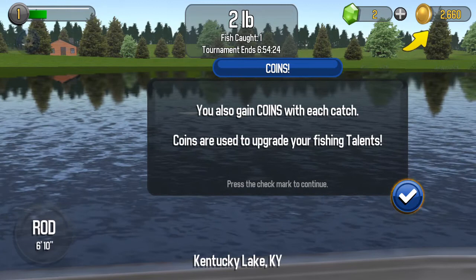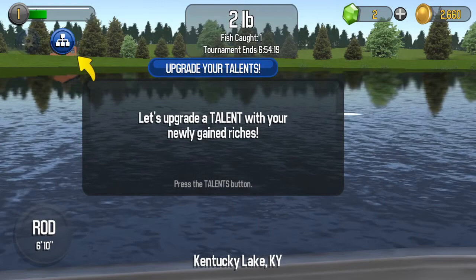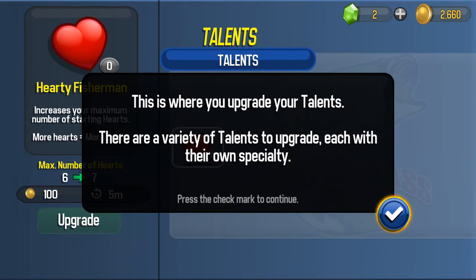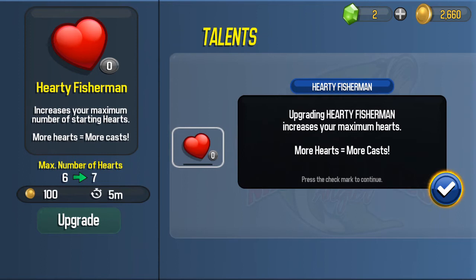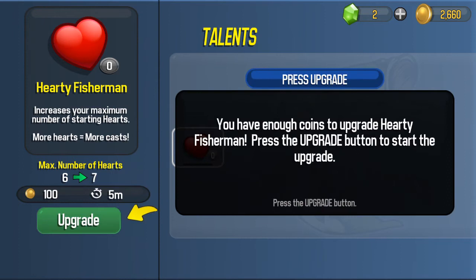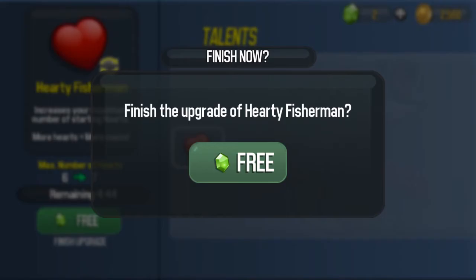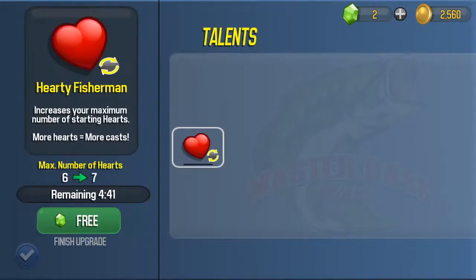Let's upgrade a talent. Where do I go? Oh, right up there. When you upgrade your talents, there's a variety of talents to upgrade, each with their own benefits. I can move to a level seven, it looks like. Because this time the gem's free, it says. Push the button in the left corner to finish. When you use gems, you can upgrade quicker. Finish the upgrade of Hardy Fisherman. Free. Level one, Hardy Fisherman.